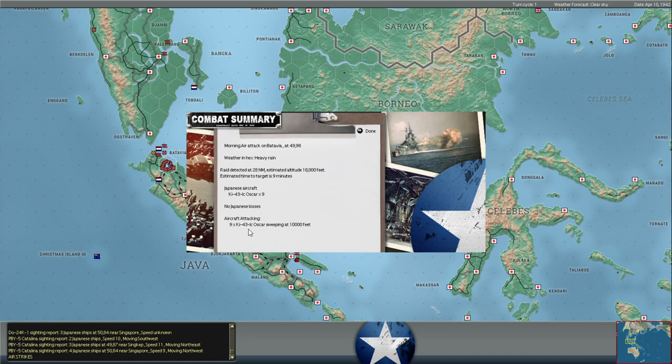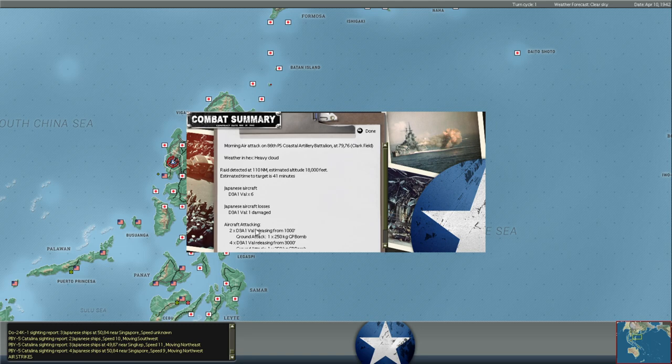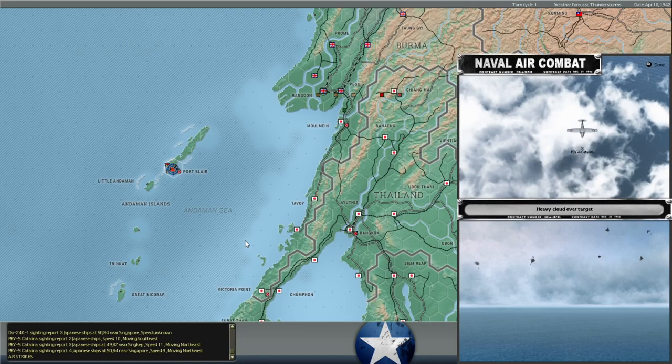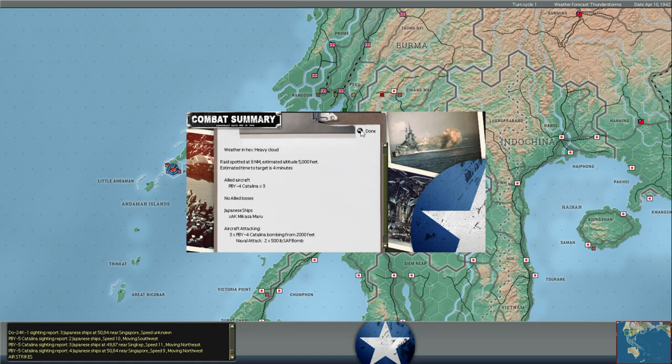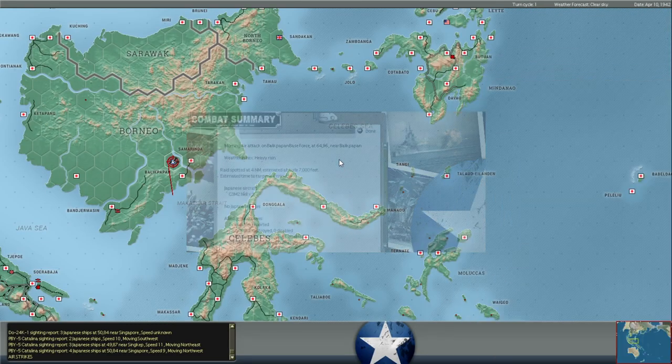We've got a fighter sweep over Batavia. PBY Catalinas are coming in for an air attack on the Japanese shipping at Port Blair. Unfortunately, they don't have any torpedoes at Rangoon. They were dropping from 2,000 feet with two 500-pound bombs — no hits there. They all missed. I hope we get more attacks in there.